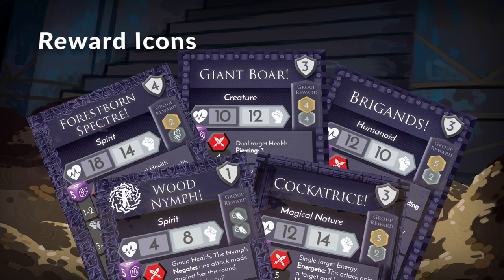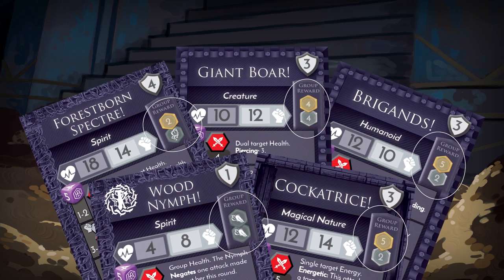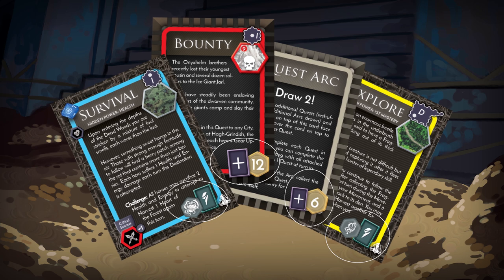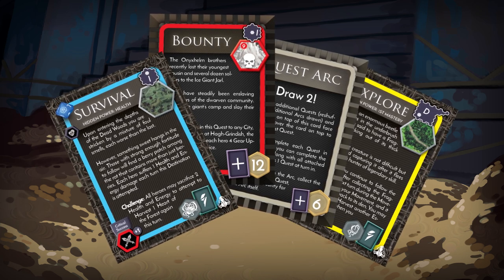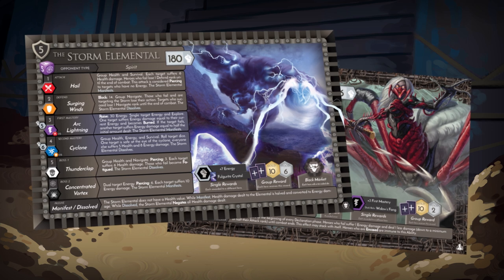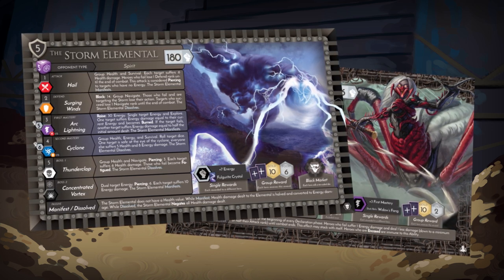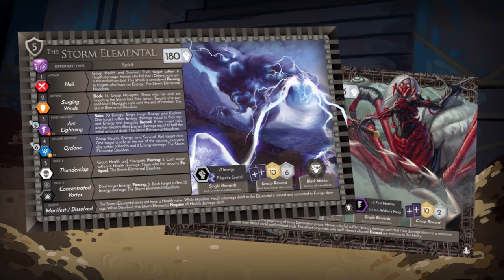Let's take a look at reward icons. Currency, food, power-ups, and other icons can be found on many cards in the game. These are rewards the players receive after accomplishing a task. As mentioned previously, some of these are shared by the group. Each hero receives the gold, food, and power-ups shown, while platinum, Nature's Essence, and fragments are only rewarded once to the group. Each game handles rewards a little differently, so check out the rulebook for more information.